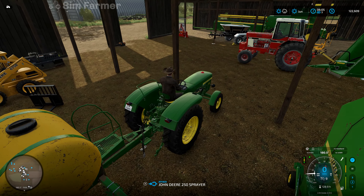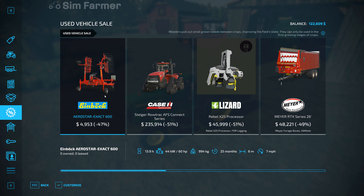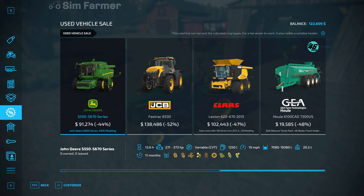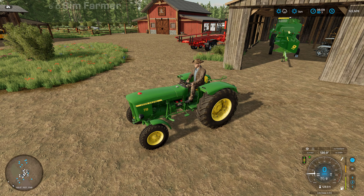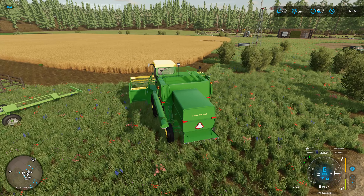I'll check the used equipment sales first to see if anything new has popped up. Oh, nice Stoiger - a little bit out of our price range at the moment. There's a Super 72 plus 2, and two combines - a Lexion 620, 670, 2050, 400 and 2443, which we could actually afford, as well as the S550. I just don't think we necessarily need to upgrade our combine just yet. We'll make sure we've got the straw swath on as well so we can bale up all the straw.